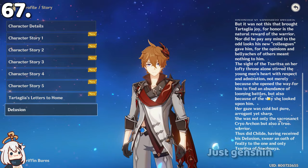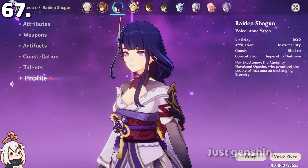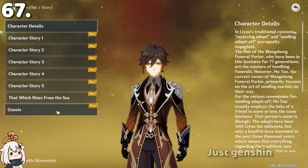For the archons: Raiden Shogun and Zhongli have a Gnosis, but Venti has a vision instead of a Gnosis.